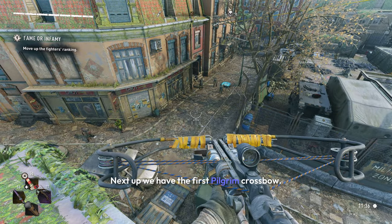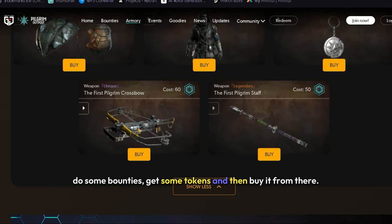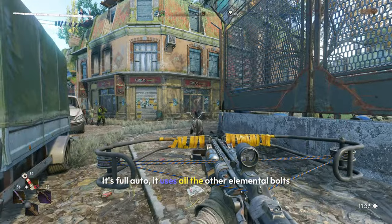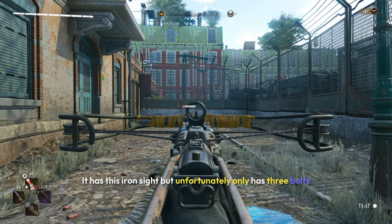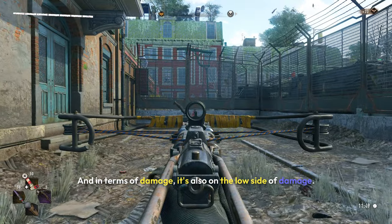Next up we have the first Pilgrim crossbow, which you can get from the Pilgrim Outpost — just head over to the website, link your account, do some bounties, get some tokens, and buy it from there. This crossbow is like Hakon's — it's full auto and uses all elemental bolts so you don't have to worry about ammo. It has an iron sight, but unfortunately only has three bolts, so you'll be reloading a lot. In terms of damage, it's also on the low side.